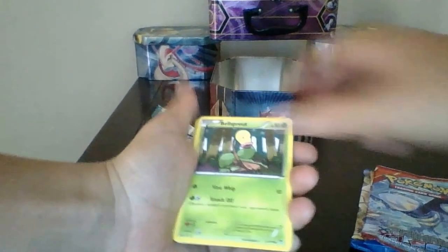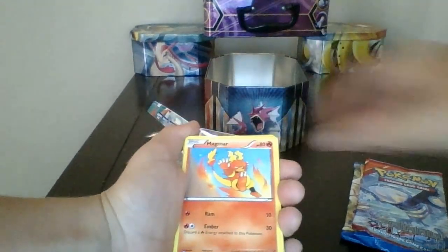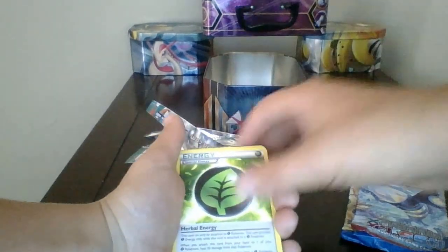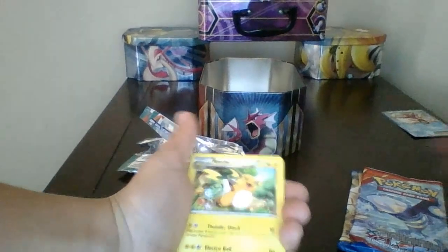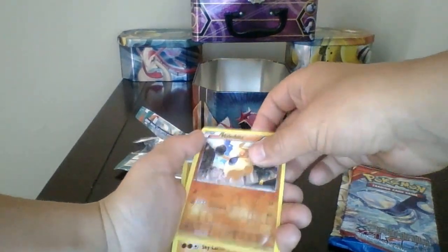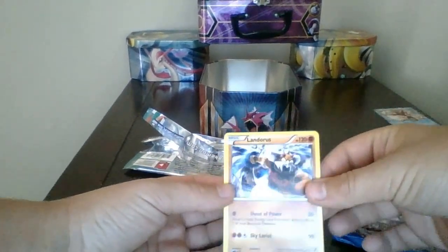First up: Golett, Bellsprout, Shelmet, Magmar, Mainfood Special Energy, Vigoroth, Riolu, Makuhita, and Landorus — Landorus holo, to be exact.